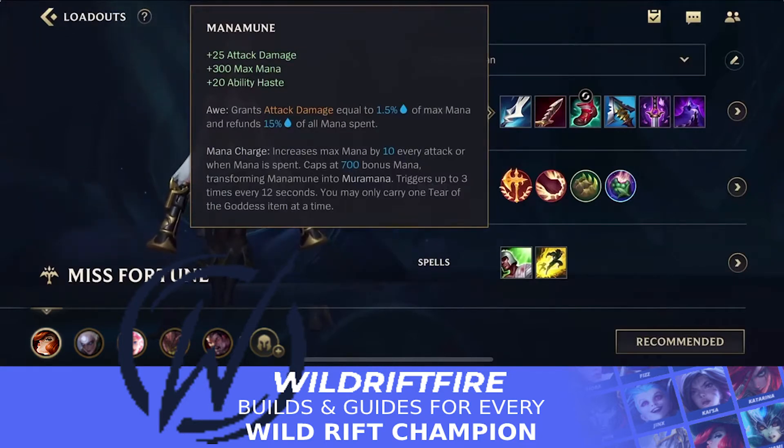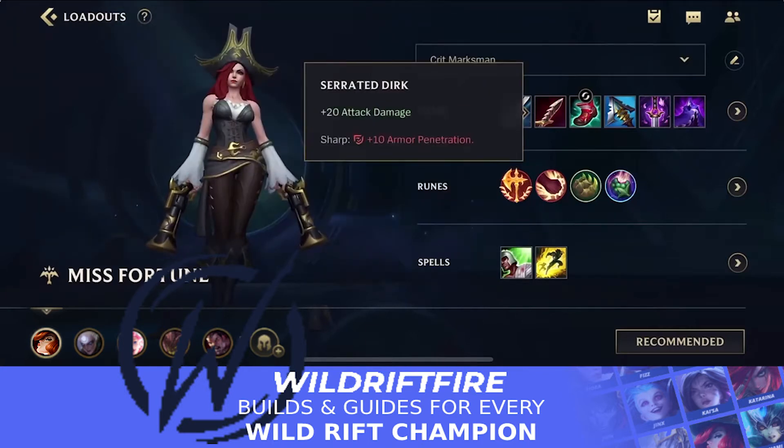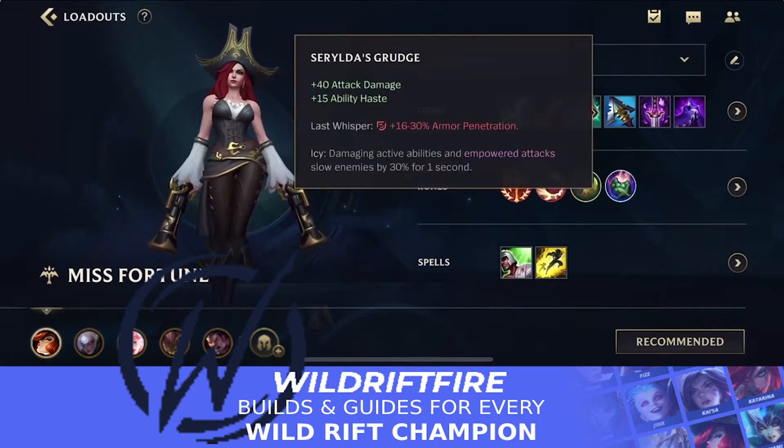After Manamune, you want to go for Serrated Dirk, which is a tier 2 item. Even though we don't complete a full item early on, it's because of Serrated Grudge, which I'll talk about in a second. Serrated Dirk is a really strong tier 2 item — you see it a lot on champions like Jayce — it gives you attack damage and armor penetration early on. As mentioned, you don't want to complete the Ghostblade just yet; you want to go for Serrated Grudge.